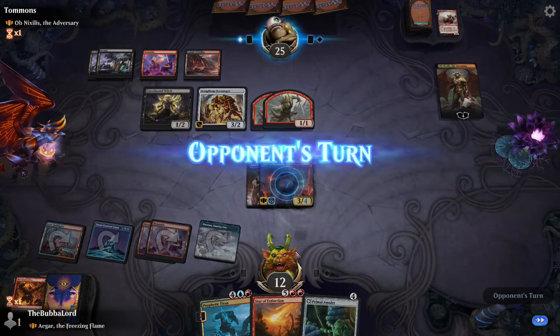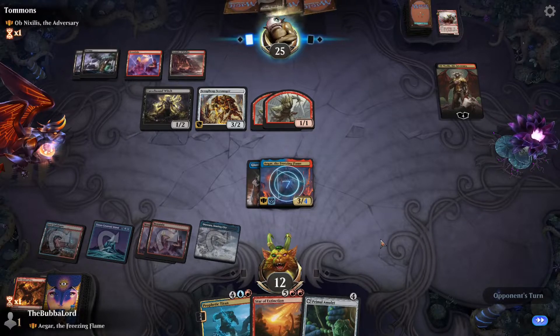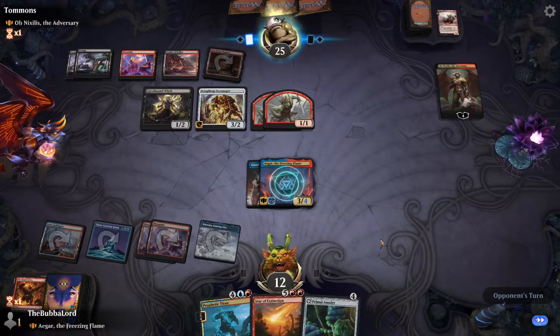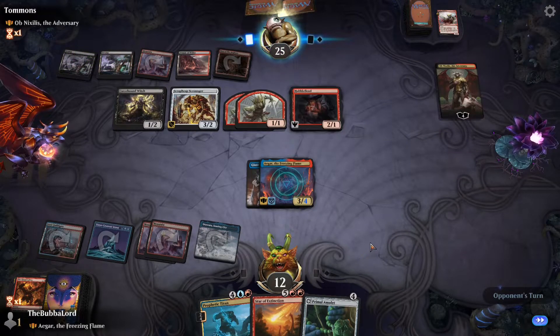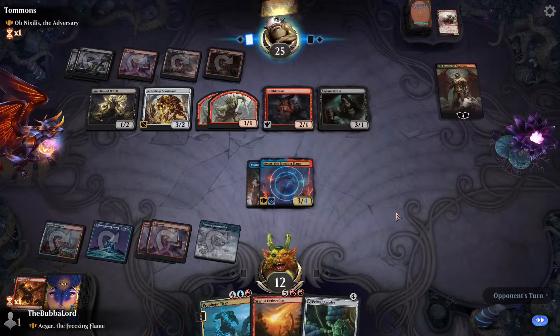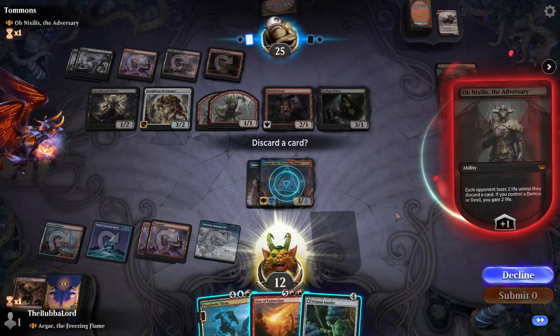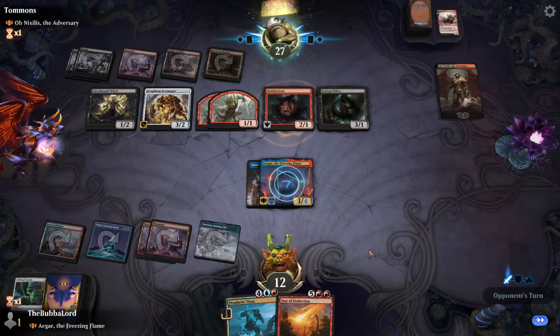We really need to make sure we can get to Star of Extinction — that's about the only way we can really get out of this. If we get another land drop we can go for Titan next turn, if not then Primal Amulet. Depending on how they swing in we can also go ahead and plead for mercy.